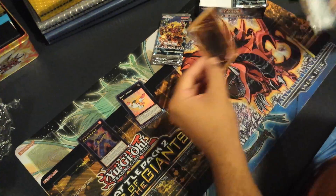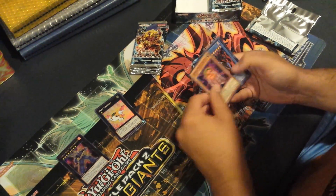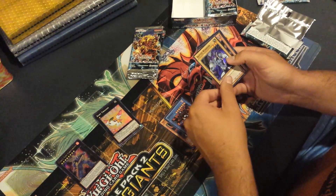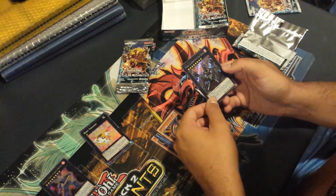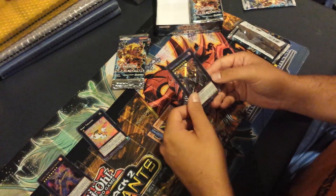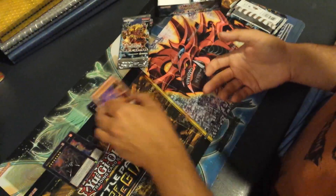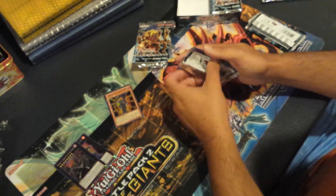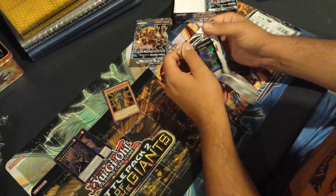I'm looking for Number 74. That's definitely a big one. Gimmick Puppet Egghead, an old card, Charka, and an old card, Battle Warrior. And we got Number 15, Gimmick Puppet Giant Grinder. That's an awesome card — two rankings, it's a really, really good card. It was the only Gimmick Puppet that wasn't printed. However, they did not print Gimmick Puppet Dreary Doll, which is the heart and soul of the deck. So I was really disappointed with that.